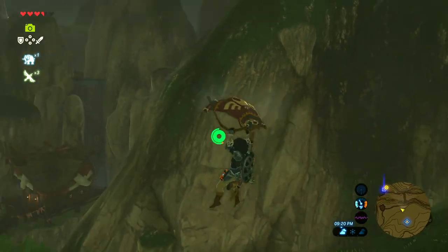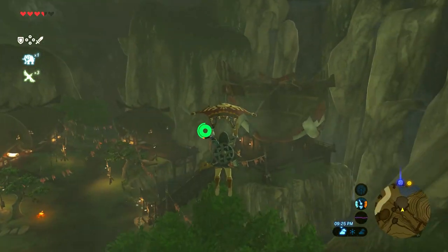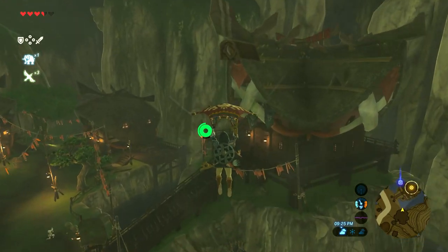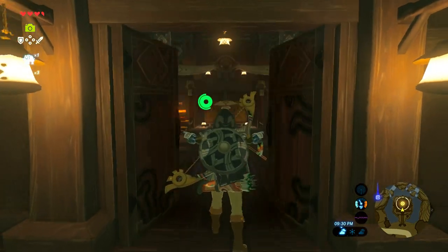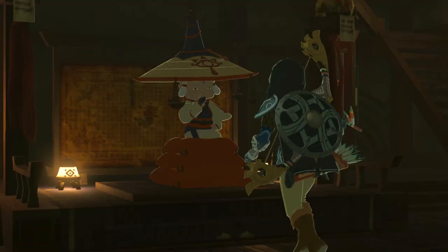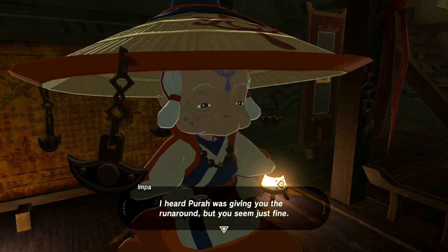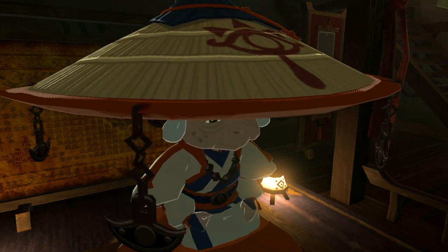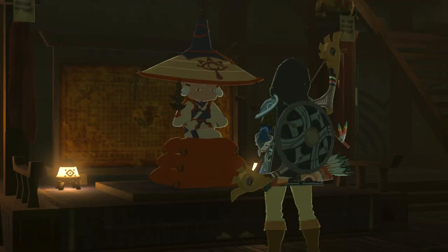Now that we're back in Kakariko Village, let's go talk to Impa so that we can do what was intended and not completely fail at this. Hello, Impa. And now we've completed the main quest 'Locked Mementos.'